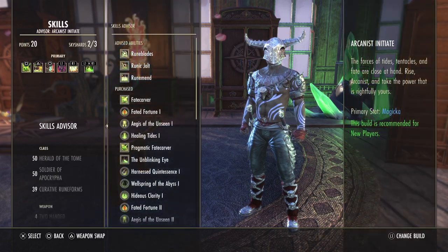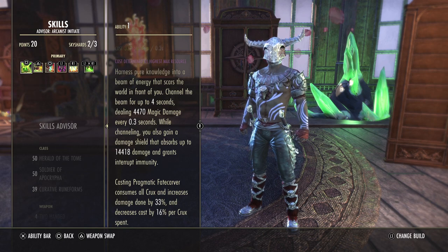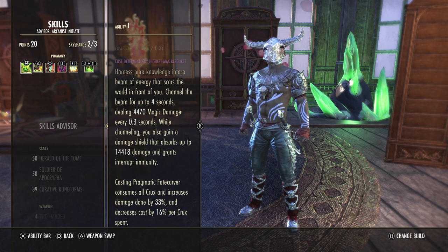Into our skill tree: our primary beam is going to be Pragmatic Fate Carver, and the reason why is because of that big shield it gives — a giant shield and interrupt immunity. Obviously you're going to get stunned a lot and your beam is going to get interrupted a lot, so just be aware of that. That's why we run recovery food, because we need to get our crux back a lot. We're constantly getting stunned. There is no CC immunity — that interrupt immunity might be a PVP thing — it does not provide any type of CC immunity.